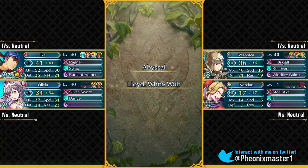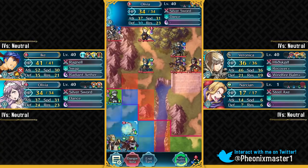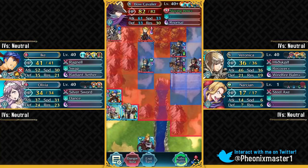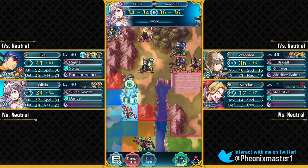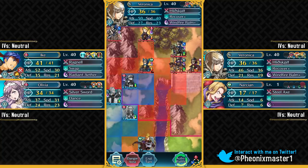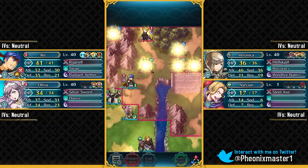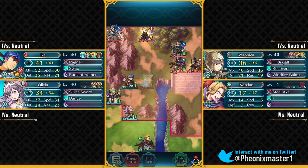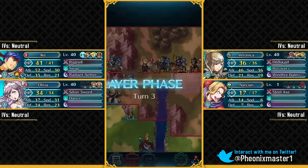Veronica makes this whole process faster and a lot of fun with buffs and debuffs. You just want to have your units like this, debuff this axe fighter and bow cavalier with Veronica, buff Ike in the process, and use Swap with Veronica. This is for people who don't have Fjorm for the first solution and don't have Drop Back. You want to have Veronica here to provide the Close Guard support to Ike. You just need Chill Falchion 1 to one-round kill this axe fighter. The reason I've got Ike in this position is to prevent the bow cavalier from attacking first.